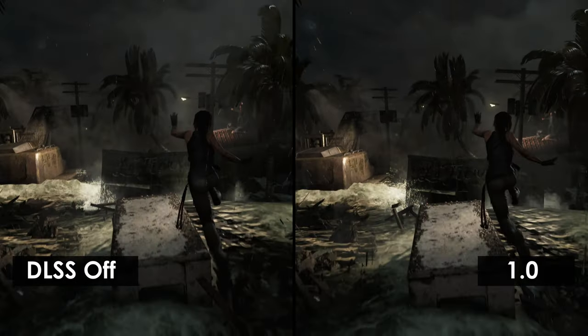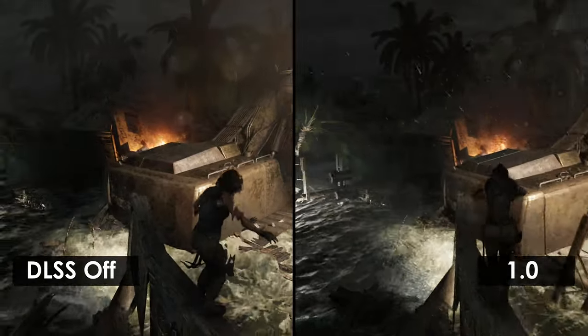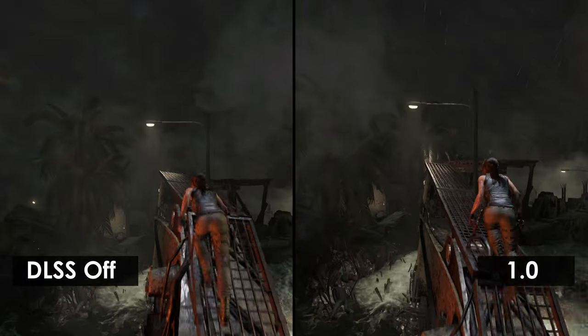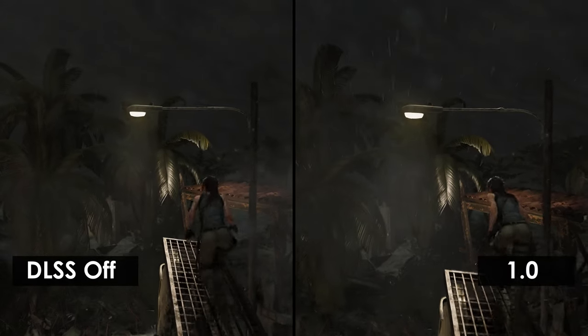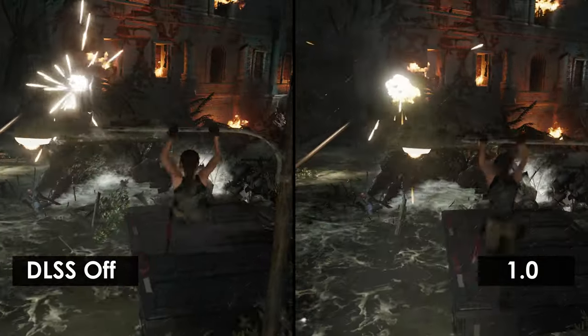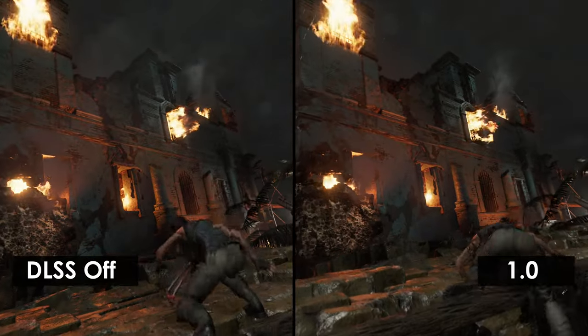The first thing that jumps out in the fast scene is the billboard — it loses a lot of detail in the patina and the rust. As we're jumping through here, the distant foliage looks slightly less sharp, though this could be due to the weather. However, similar to what we saw with the slow gameplay, the immediate detail around Lara looks pretty good. And just as we saw with the Final Fantasy XV demo, with these faster-paced action scenes, it's really difficult to tell the difference between DLSS Off and DLSS 1.0.